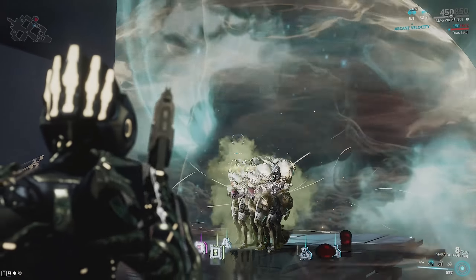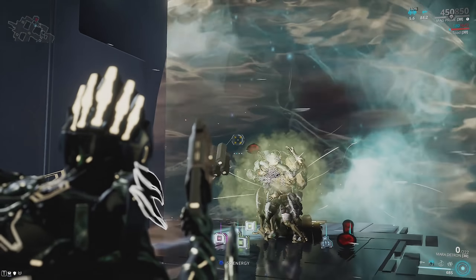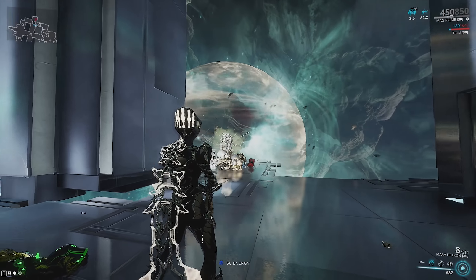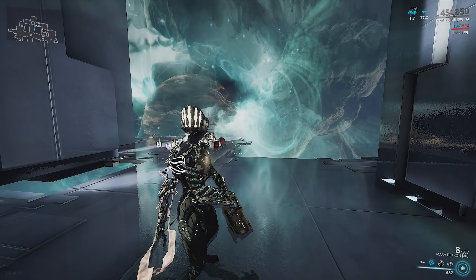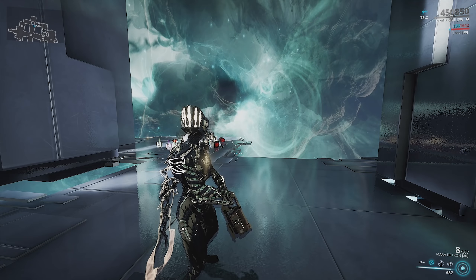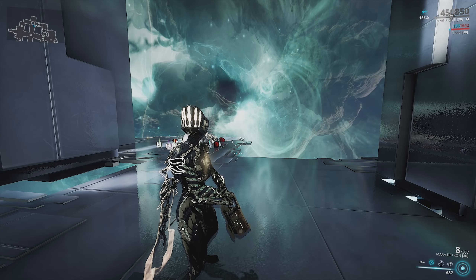He's going to keep on getting sucked into that bubble — he's not going to be able to escape. So what you should ideally be doing with Mag is casting this on enemies who are coming through doorways.